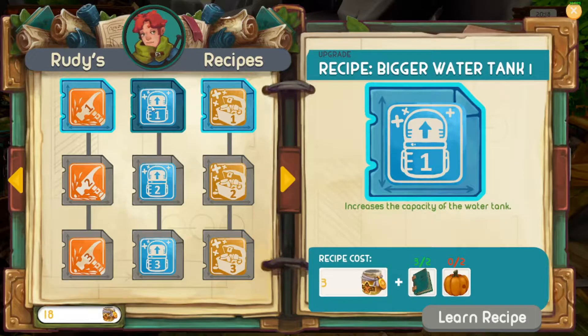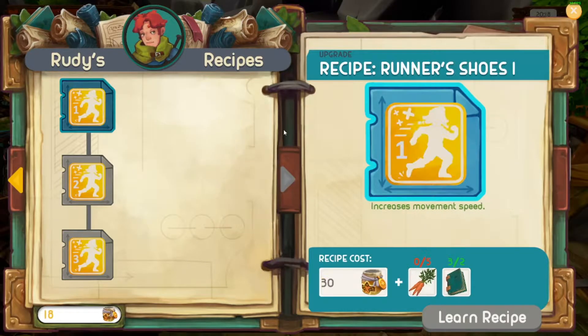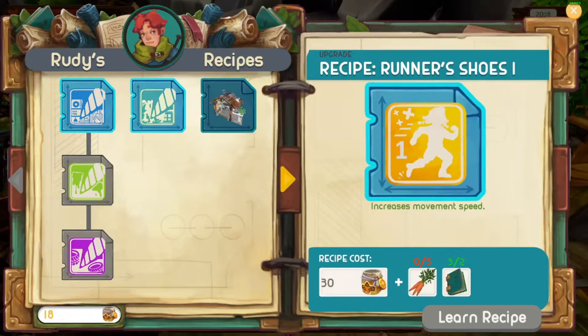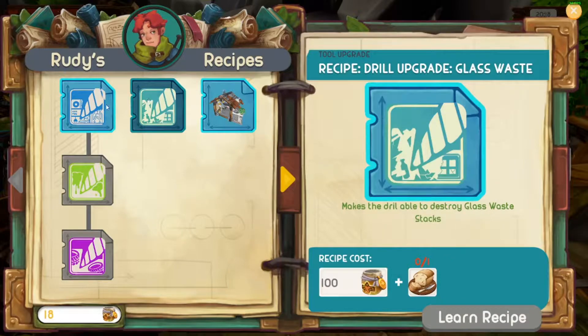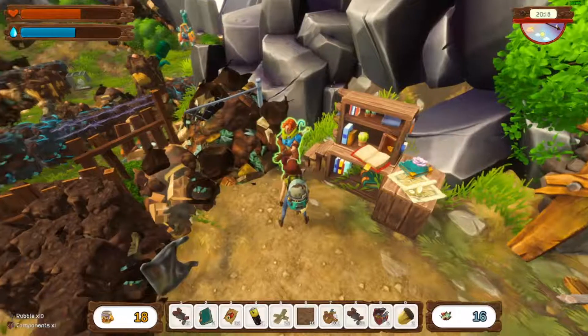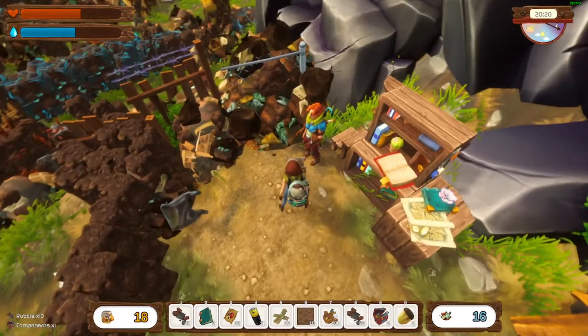Runner shoes — increases movement speed. We need carrots for this, which we don't have yet. The main thing I'm interested in is this drill upgrade for right now. Let's see what else he can tell us.